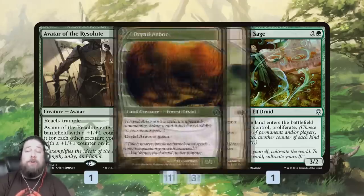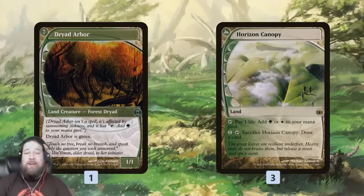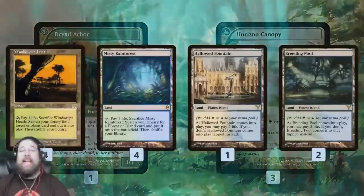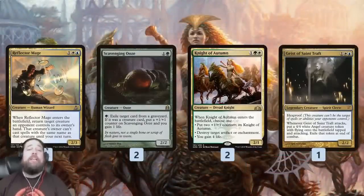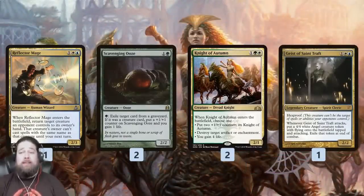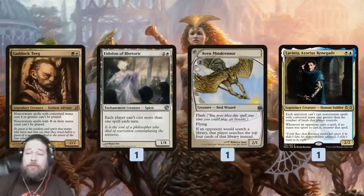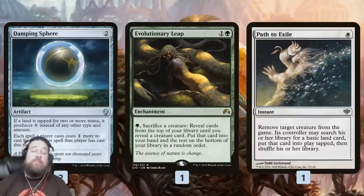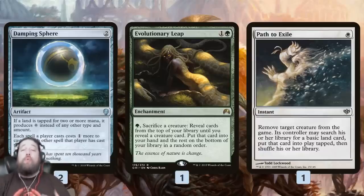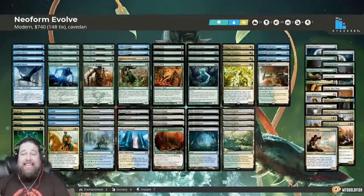With Evolution Sage you play a fetch land, crack it, double-trigger proliferate, and grow your whole team +2/+2 permanently. The mana base runs one Dryad Arbor so we can have a green fetch target. The sideboard has tutor targets: Reflector Mage for creature matchups, Scavenging Ooze for graveyard hate, Knight of Autumn, Geist of Saint Traft to fight through removal, Gaddock Teeg to shut down combos, Lavinia for Tron, Kataki for artifact decks, Damping Sphere for Tron and Storm, Evolutionary Leap, and Path to Exile.